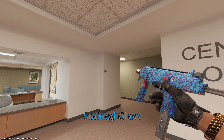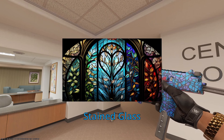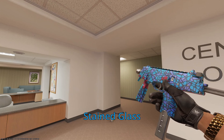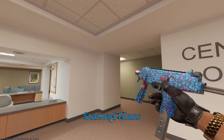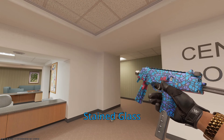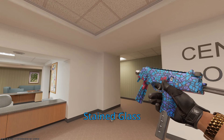Onto the MP9, we have the Stained Glass. This skin really embodies stained glass windows in churches in CS2. Mafia members in media are known for being Catholic — they're Italian, Italians are Catholic, and Catholic churches have these beautiful stained glass windows. They're making their weekly Sunday visits to church, making right with God for all their deeds. I think it's a good choice.